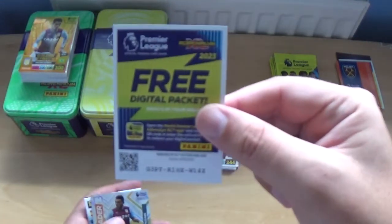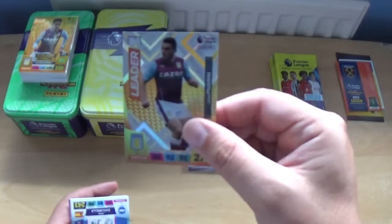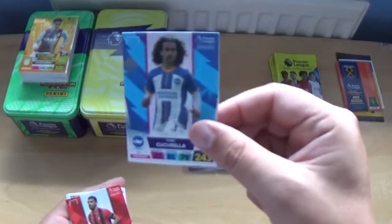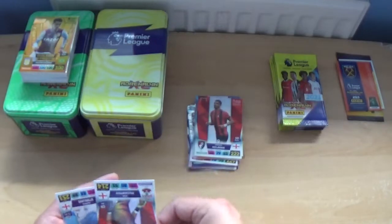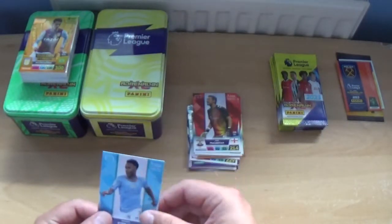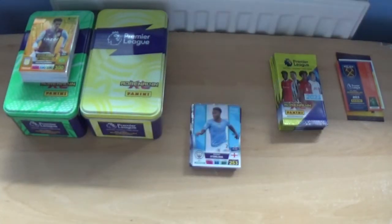Next up, we have John McGinn leader for Aston Villa, Marc Cucurella, Dominic Solanke, Alex McCarthy, and Raheem Sterling — now of Chelsea, but here in his Manchester City kit.